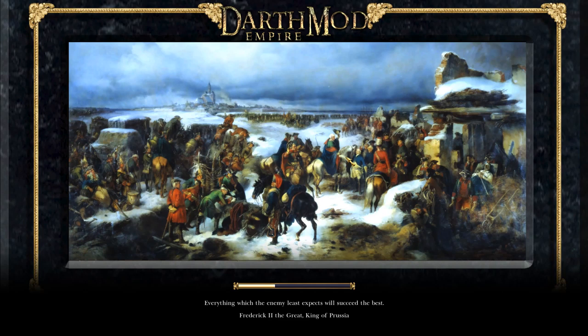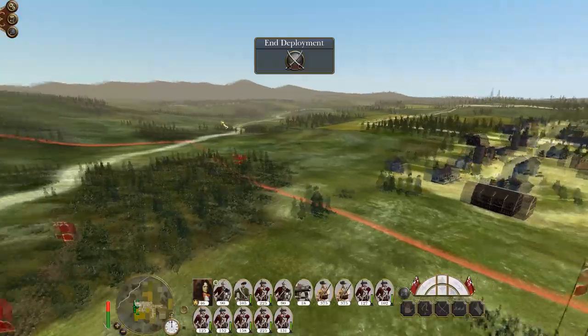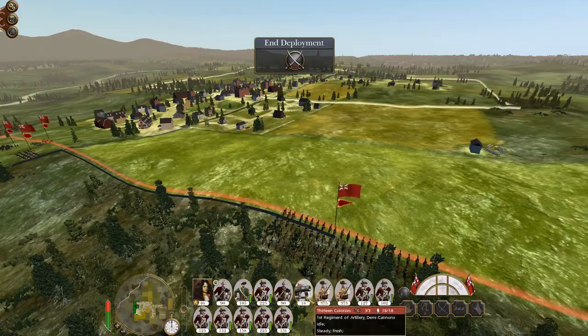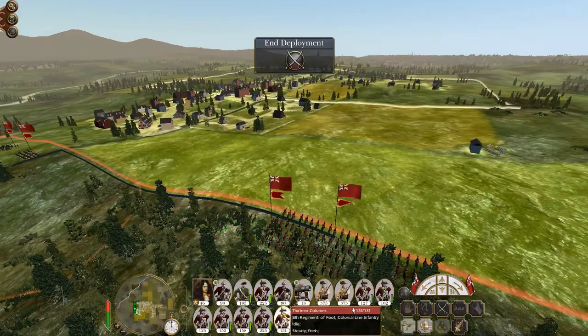I'd like to take Quebec. If I can take Montreal, give Montreal to the Iroquois — trade it — and try to make peace with the French. If they will not make peace, then I will take Newfoundland and ask for peace again. If they do not make peace, then I will go and hit their territory. I'm not going to blitz all their territory — I'm just going to give the opportunity for peace. But it's up to them whether they choose to take advantage of it.